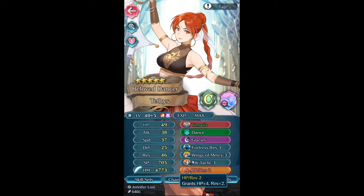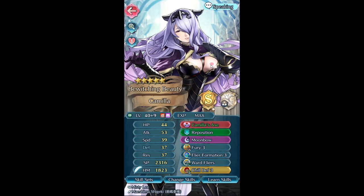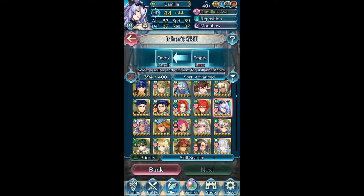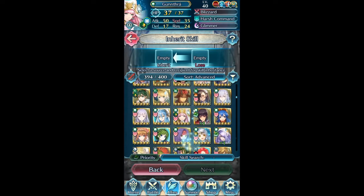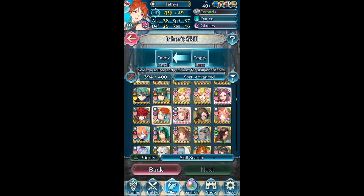I need HP Res 2 here but there really aren't any units that have it and I'm not going to pull for them. I didn't pull the last Camilla — she's eternally at plus nine. Whether it's today or tomorrow I might put up an Aether Raids video explaining my thoughts on what I want to build, where I want it to go, what I'd need to get there. Fortunately I got more Tethys merges, and the Sudden Panic is basically the most important part. What it comes down to is HP stacking — I gave Tethys an HP boon, and I really do think HP is more important than Res in this case.